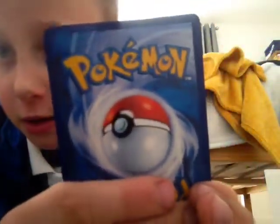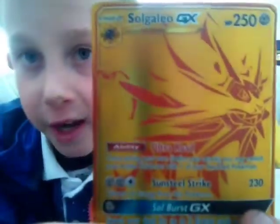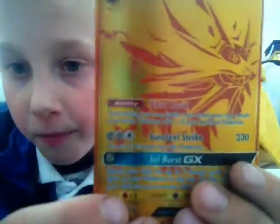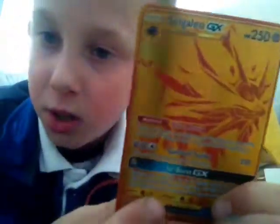First is the Golden Solgaleo — it's real. As you can see, it might be a bit dark in here. Solgaleo has 250 HP. Its damage is 230 — Sunsteel Strike — and then it's got Ultra Road and Sol Burst.